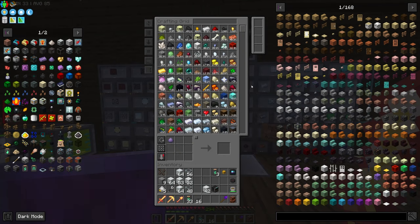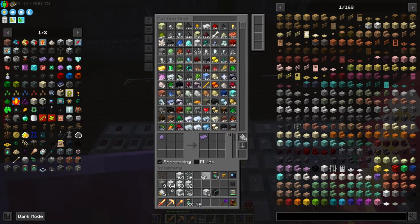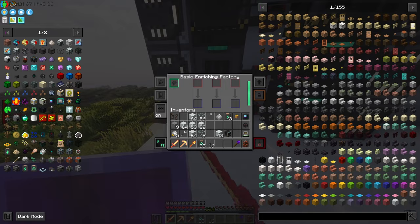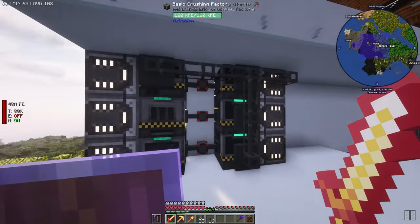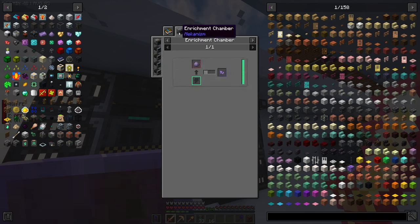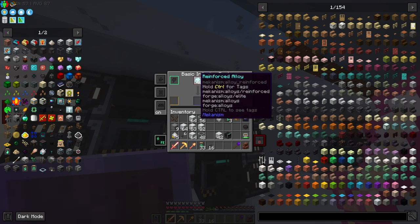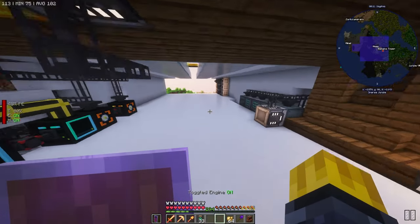Need to go to the osmium compressor - oh damn it, wrong thing again. Go here, make this recipe. How do you make the enriched - oh it needs to be the dust. We already have that recipe in there. So we should know how to make that. It does know how to make it but we're not making any because we need to wait. We just need obsidian dust to go in here. No sorry, the obsidian dust needs to go to an infuser. I'm confusing myself - this needs to go in there but this needs to go to an infuser.